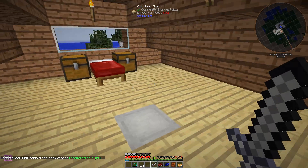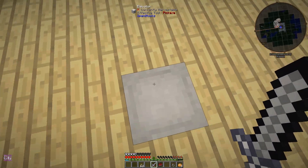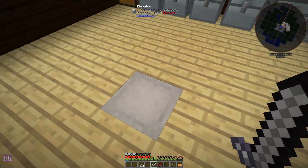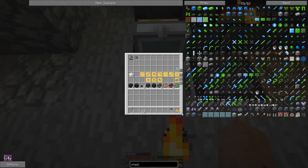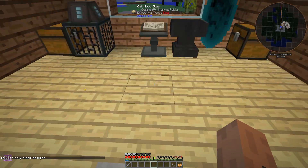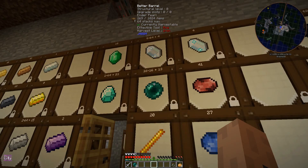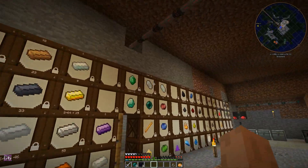Let's put away the old sword since it won't be needed, and drop off everything I won't be needing. We'll modify this sword in a second, then we're going to the End. First of all we need beheading, but we also need sharpness. There are four modifiers, so we'll take three for beheading and one for sharpness.